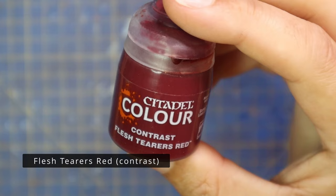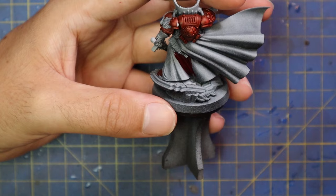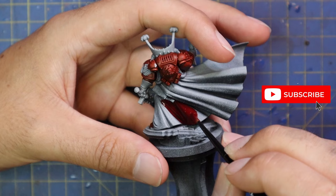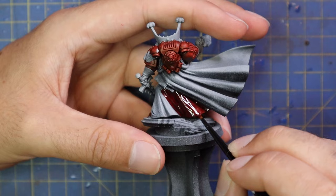Fleshtear's Red Contrast was then brought in to differentiate the different colored reds — from his robes to his armor. Thank God there are multiple colors of red contrast that make this job very, very easy. He's got a big epic flowing cape as befits his role as Dracula, so that's going to get a coat of Black Templar contrast for a solid black.